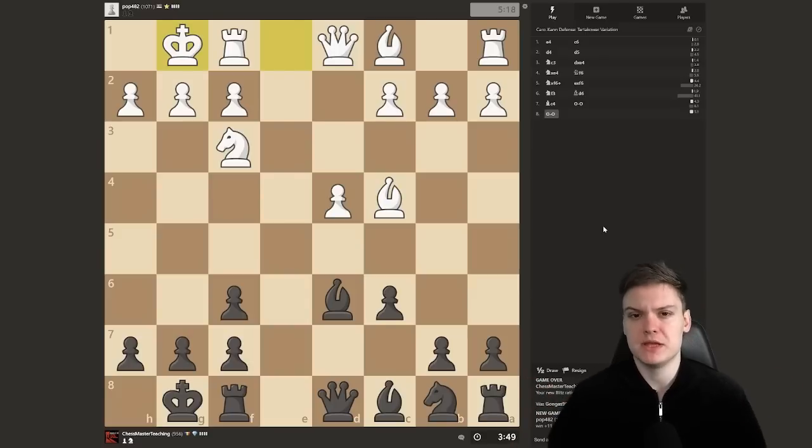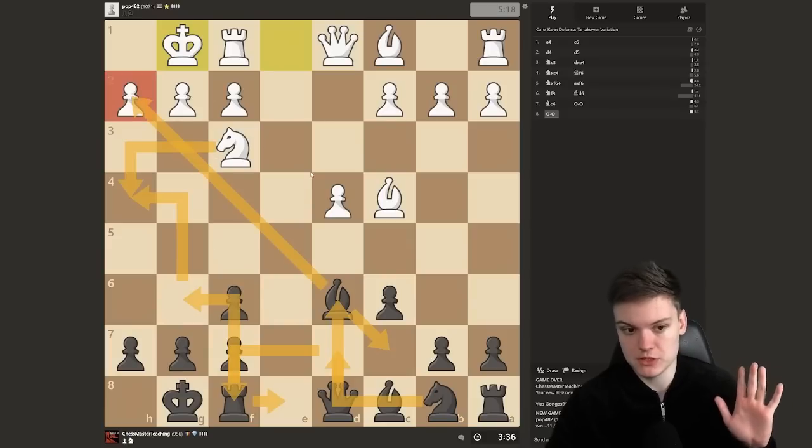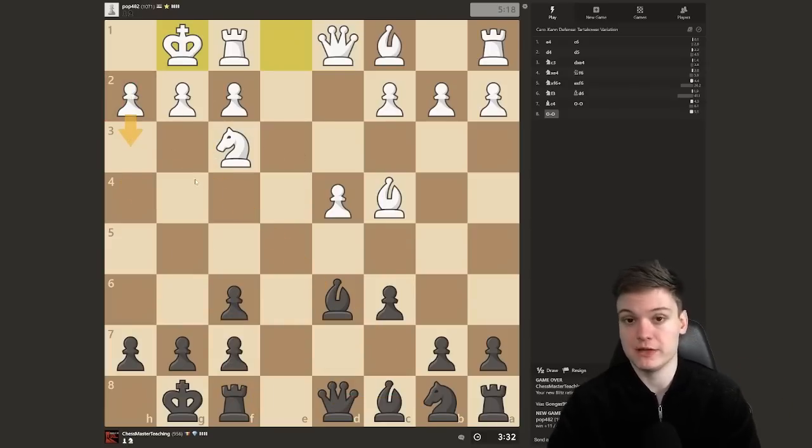We already have many games showing how to deal with that. Generally, you can just set up the battery and go for the typical rook e8, knight f8 maneuver and try to somehow get rid of the knight and go for a checkmate on h2. We've got plenty of games on the channel in case white goes for an early h3.